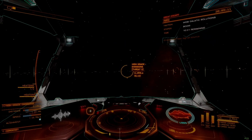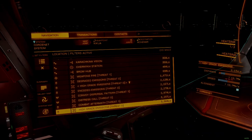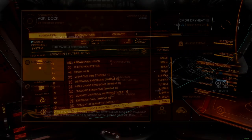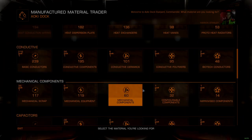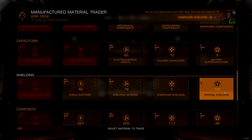Starship engineering is a long-winded and very tedious process, both to learn and undertake. While there have been improvements to the system over the last few years, one inescapable aspect of engineering is the need to go out and scavenge materials. These resources are divided into three types, which are then further divided up based on category and rarity.